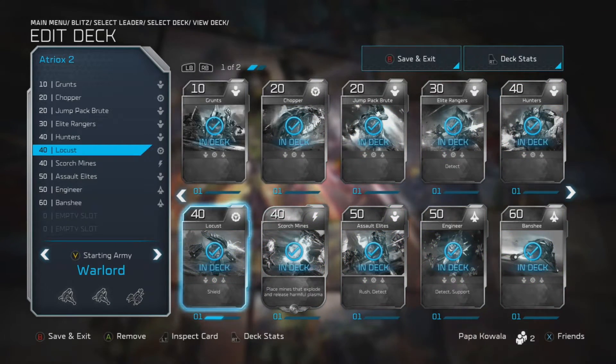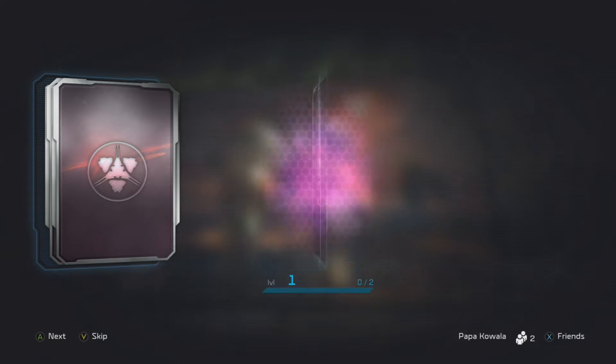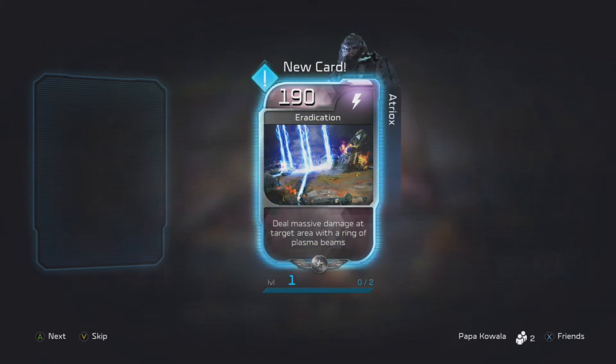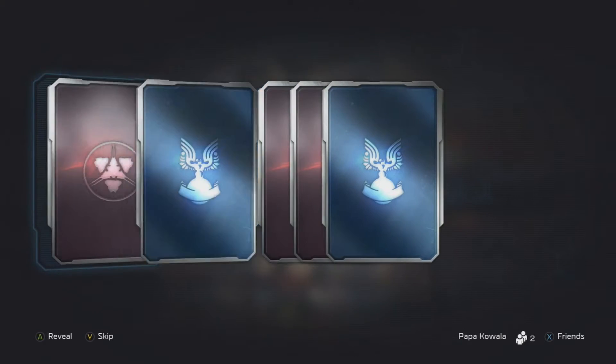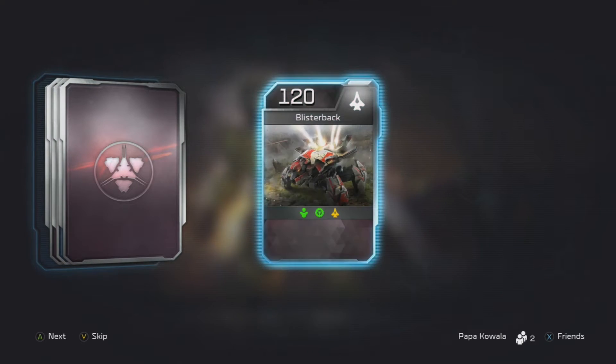You can also choose a starting army, which is your first two or three units. Unfortunately, Blitz in Halo Wars 2 does allow you to buy packs with cash so you can get better cards and more cards for more powerful decks. Some people are going to think it's pay to win, but I don't really think so.